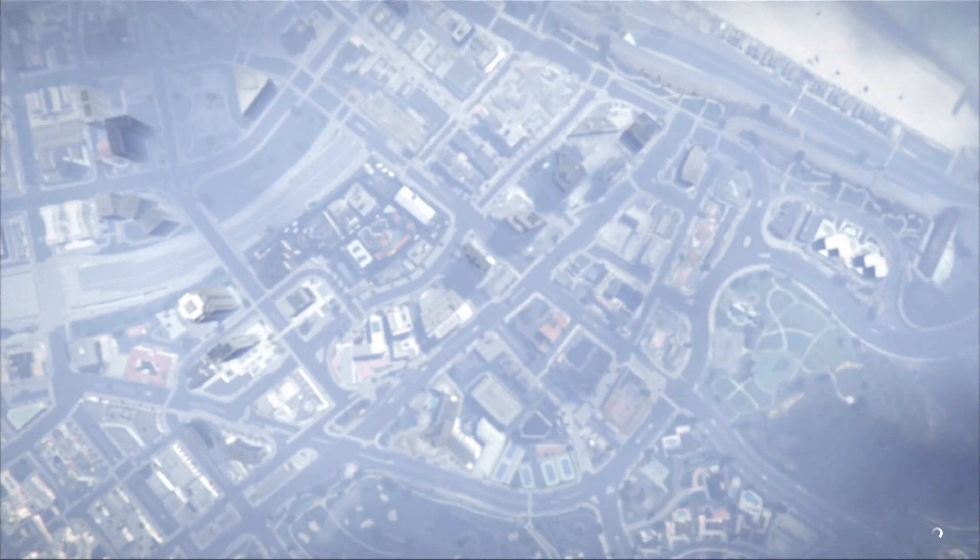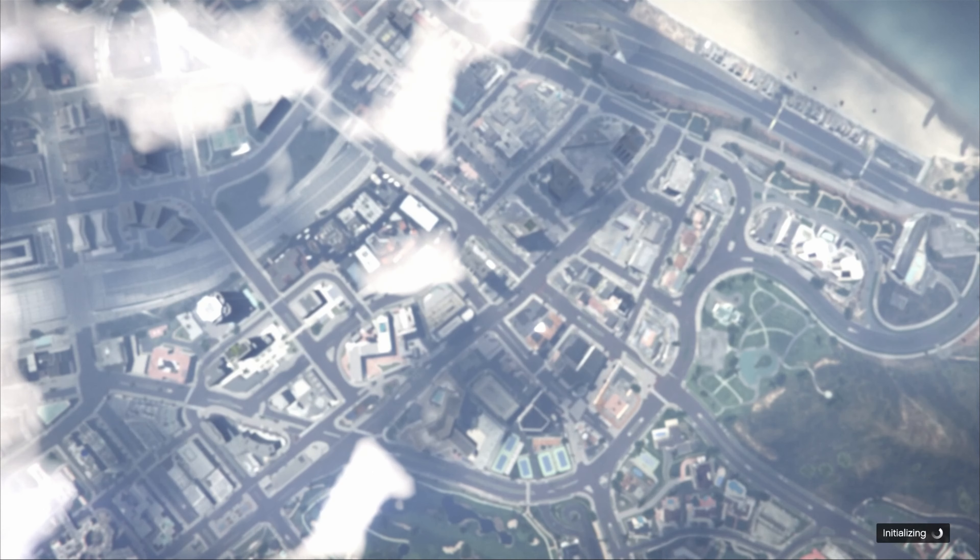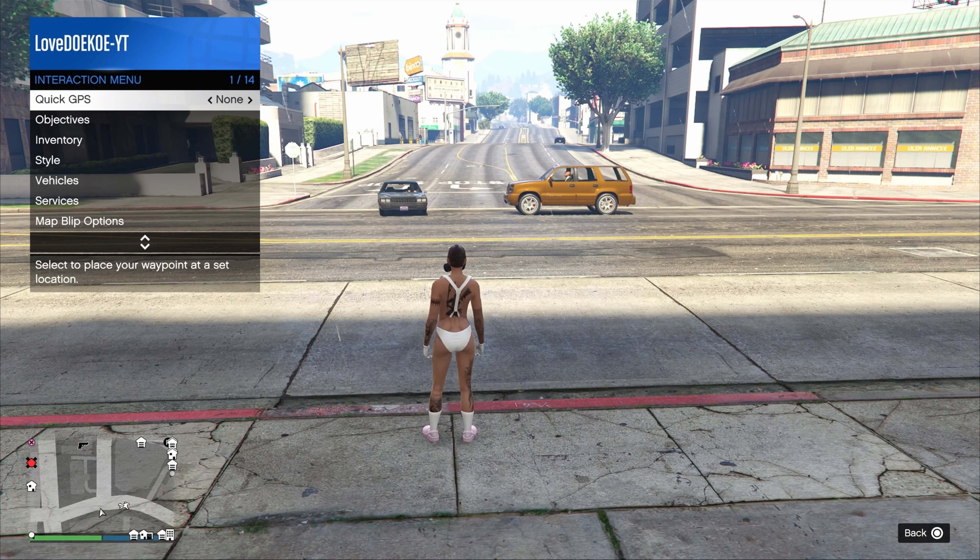Now make your way over to any random emanation store and save your current outfit in the same outfit slot. You can now quit the mission to your phone.